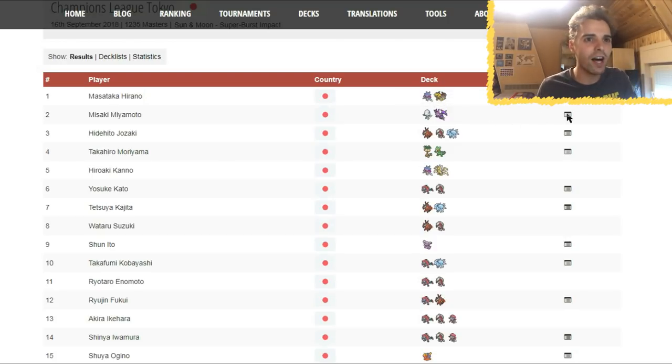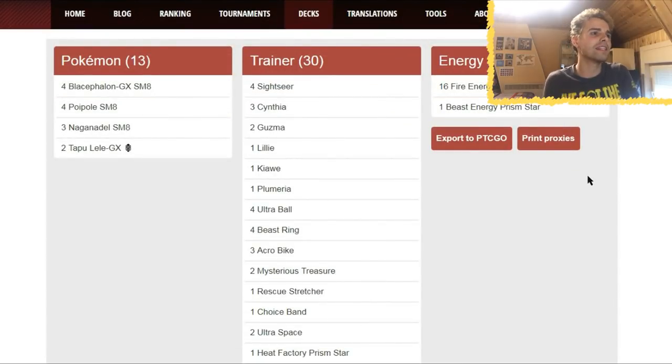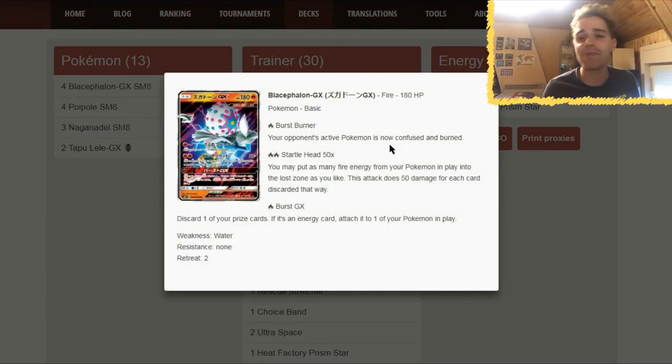Next up, second place: Blacephalon with Naganadel — not Naganadel GX. Blacephalon GX, 4 copies. Fun fact: Blacephalon came first in the Junior Division, first in the Senior Division, and second in the Master Division. Very, very solid. Some people claim this is one of the best decks in format once it comes out.